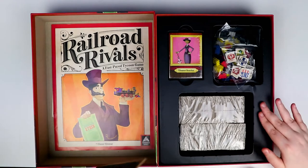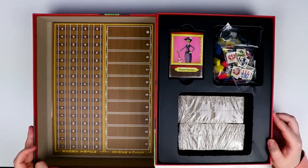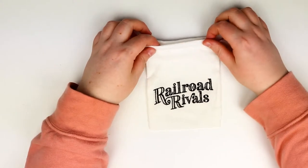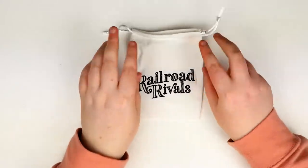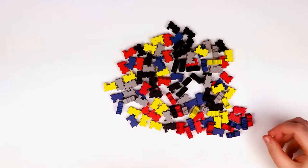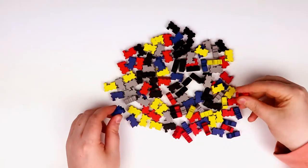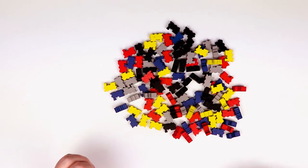Let's look at the components a little bit more carefully. First up we have a cotton bag embroidered with the Railroad Rivals logo, which is a nice touch. Next up we have trains in all the player colors — they're lovely little wooden locomotives, very very nicely made. Gray is an unusual player color, isn't it?